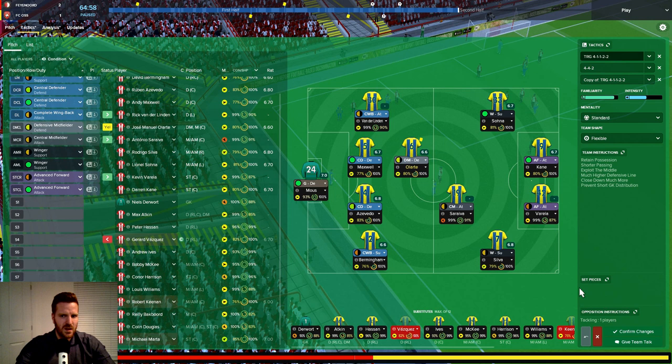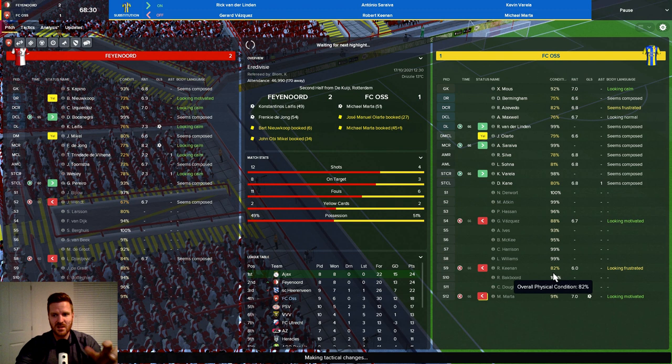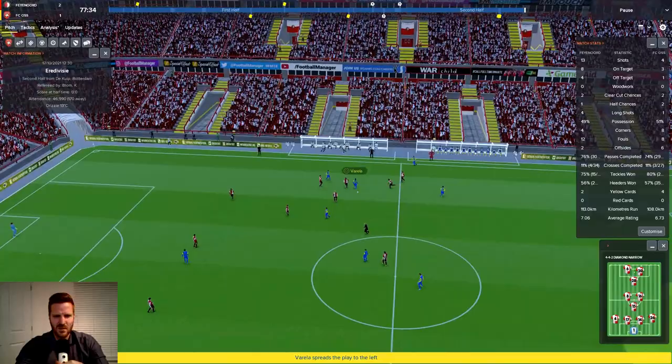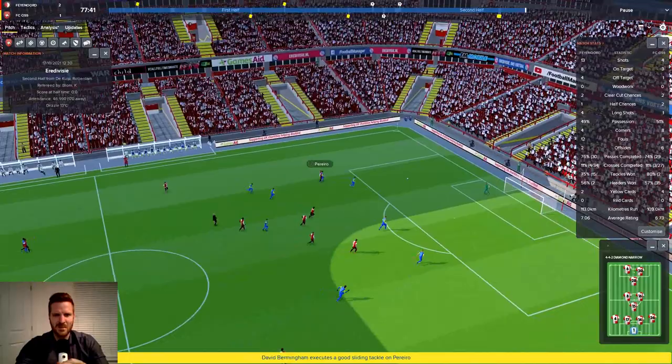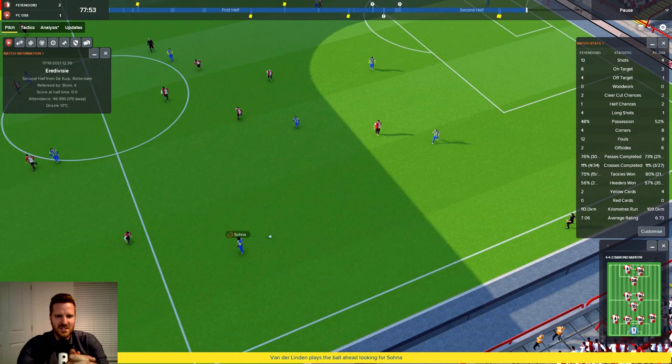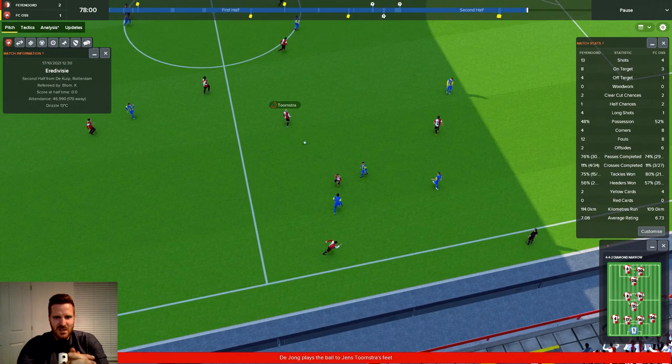Keenan has had a terrible game so I'm bringing on Survivor. Mickey and Backboard just aren't getting any game time and I need to sort that out. Mickey I might give a little bit of game time and then sell, because he's potentially going to cost us a lot of money. We've got 15 minutes left and nothing's happening. Birmingham thrown on the right gives it to Varela, who's already on a yellow after being on the pitch about 10 minutes.